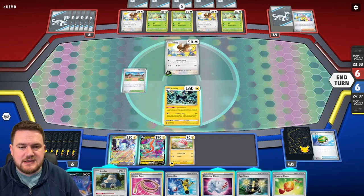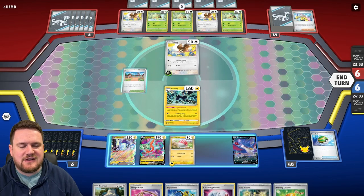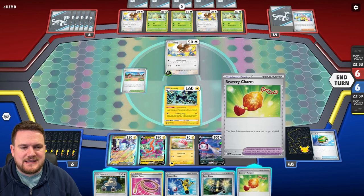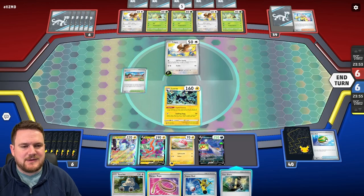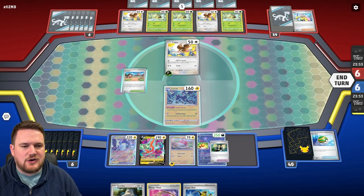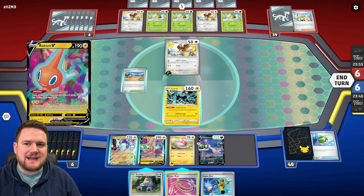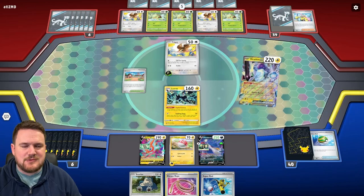As long as we find an energy, I'll actually be quite happy. We can pop that Honchkrow down — we definitely want Honchkrow to be in play. Then we can chuck all of these really uncomfortable tools that we're not a big fan of keeping onto our Honchkrow. Honchkrow now has three tools on it, very handy.